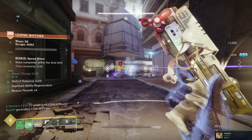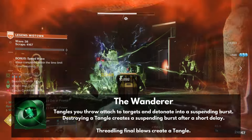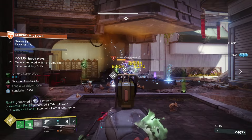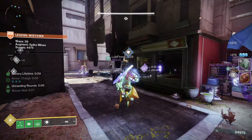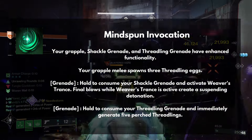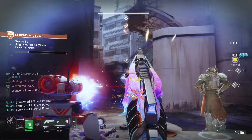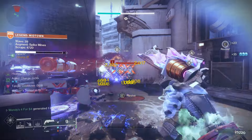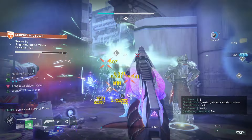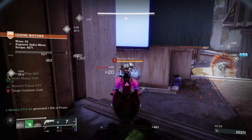Now for our aspects. First, we have the Wanderer: Tangles you throw attach to targets and detonate into a suspending burst. Destroying a Tangle creates a suspending burst after a short delay. Threadling final blows also create a Tangle. These Tangle explosions pair amazingly with Shackle Grenade. We want all the suspension possible because it makes it that much easier to poison groups of adds when they're all hanging in the air together. Second aspect is Mindspun Invocation: hold to consume your Shackle Grenade and activate Weaver's Trance, and final blows while Weaver's Trance is active create a suspending detonation. This is my first Strand Warlock build, and this aspect is way better than I initially thought — it's the perfect fit for high add-density content like Onslaught, because you can suspend and poison a massive group of adds by killing a single enemy.